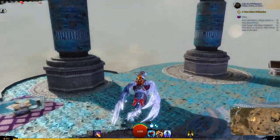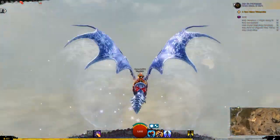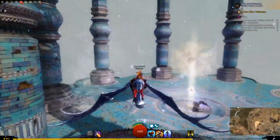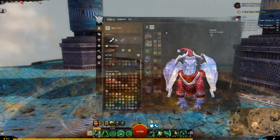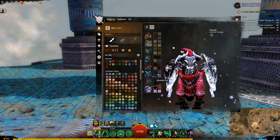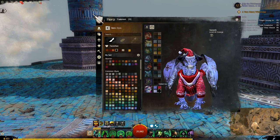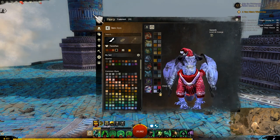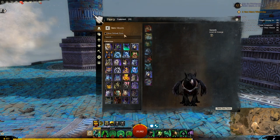Here we have the Cozy Winter's Day Skyscale - very similar to the previous ones of this set. It leaves behind a trail of snowflakes, and no custom Engage. For the dyes: top left is the main body, top right is the jumper, bottom left is the accents on the jumper and Santa hat, and bottom right is the accents on the main body - just the snowflakes.